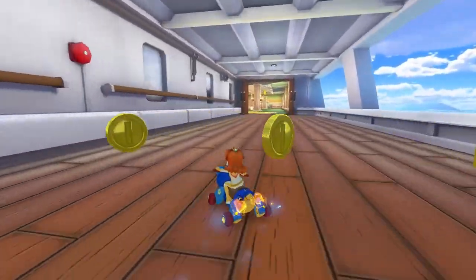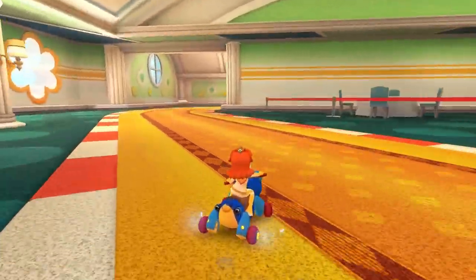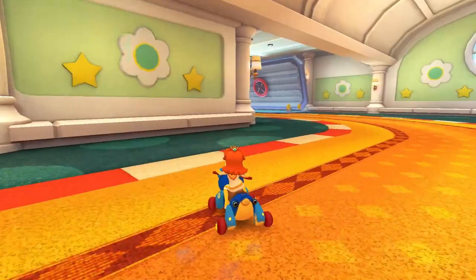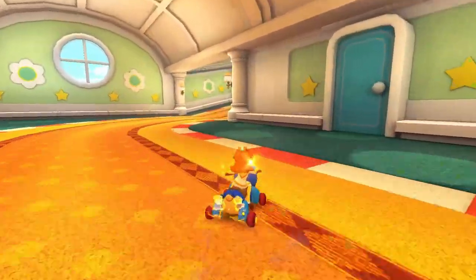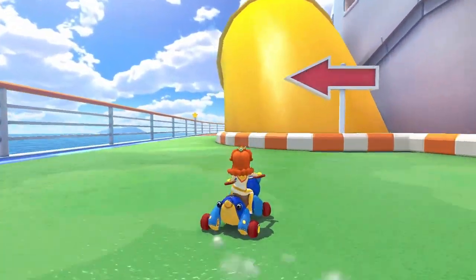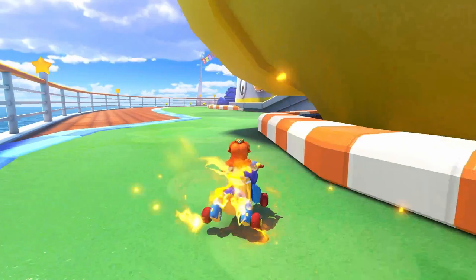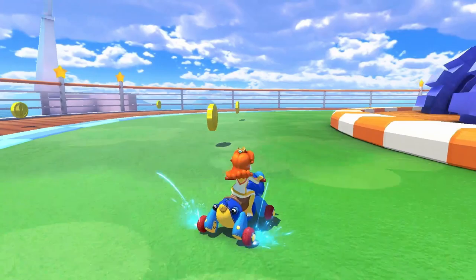In this version of the run, it's not super complicated. Just left drift into the room and then follow it up with a single right drift. Then do a couple more drifts before coming out of the interior of the ship. For this last right drift, you want a left hop to release, and then start another wide right drift such that you land on top of this little ramp before going back outdoors, because this is going to allow you to build up an extra mini-turbo before the final long right turn.